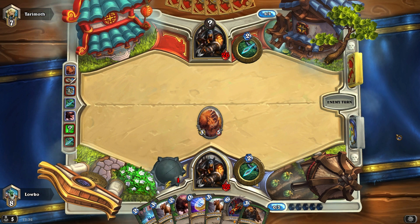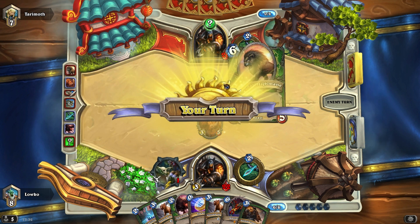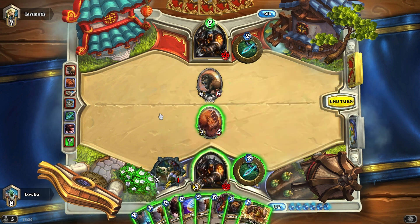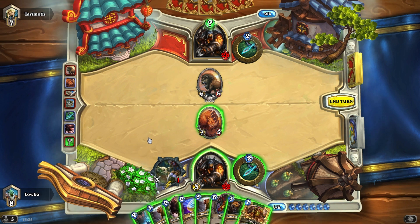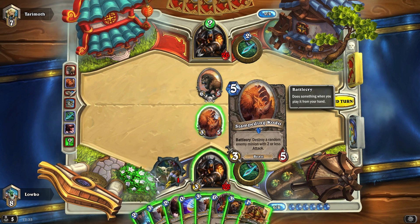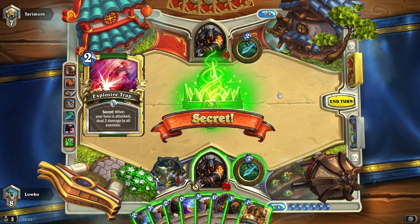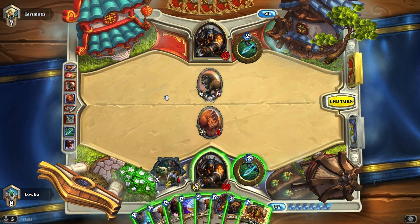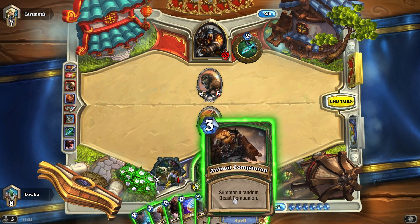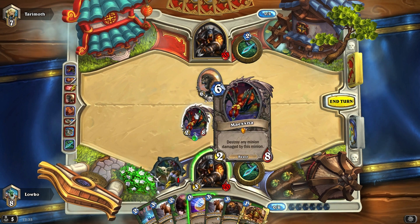I think it would be a Freezing Trap — in that case I'd be okay with my Stampeding Kodo getting Freezing Trapped. I have my Unleash the Hounds for next turn if I really want it. I think I'm going to run my Kodo in first to figure out what kind of minion that is. Oh, it is an Explosive Trap — okay, that's fine. Question is do I play Maxna here or not? Maxna is probably my best bet, especially considering he's likely going to play more minions next turn.